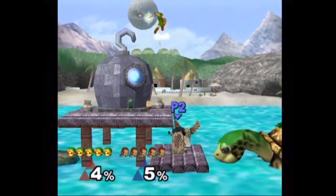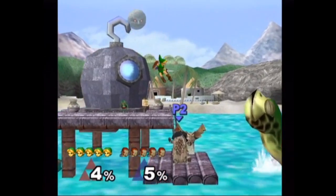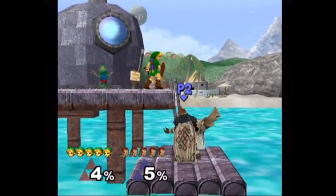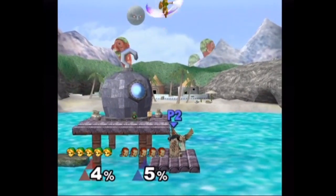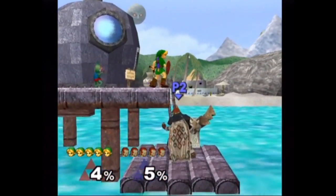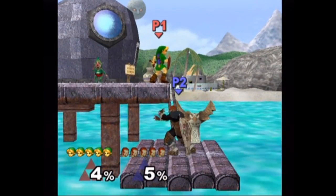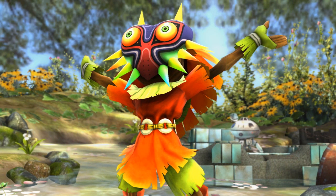Maybe the moon is getting close and the stage flips, or maybe gravity is getting turned upside down because the moon is so close — I hope that's the case. The only other reason I could think why they went this route is because maybe it means the Great Bay stage is back as an arena in this game, or maybe there's another Majora's Mask stage where the moon plays a feature. In which case they couldn't use it in this trophy because it wouldn't make sense to have two moons. Just gotta hope for the best.